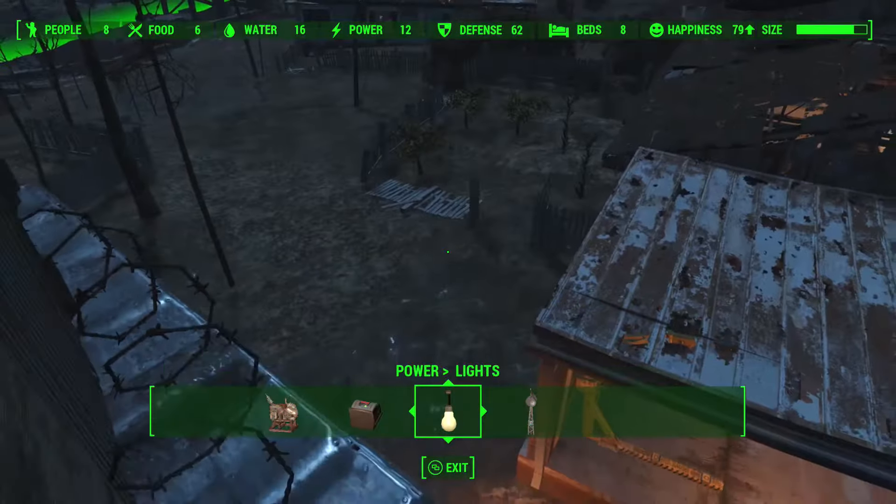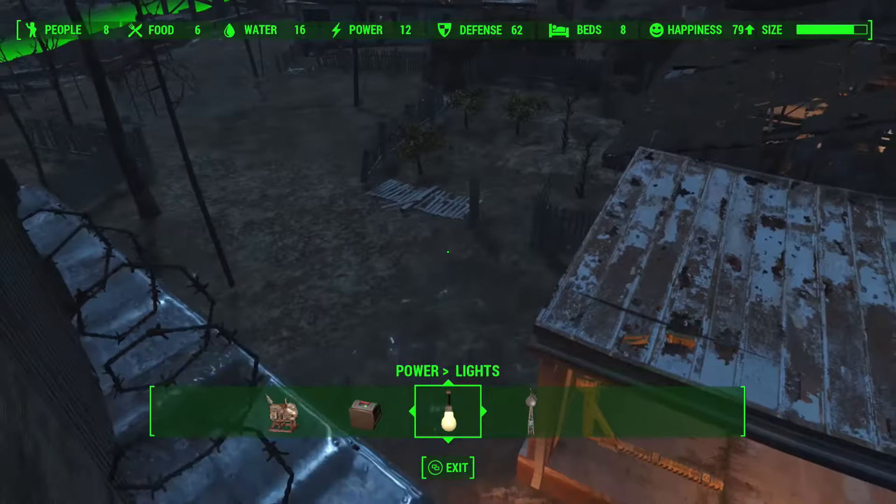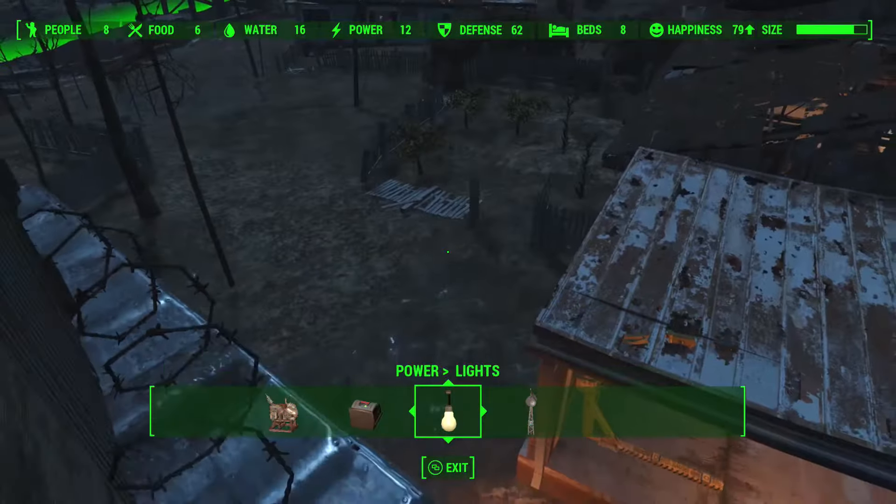Here's a trick I just thought of — you can actually create power grids with all the stuff in this game. Instead of having to run everything directly from a generator to whatever you're trying to power, you can daisy-chain other things that are connected to the generator. So if we go from the pylon to that — bam, powered up. You can just kind of daisy-chain it with the pylons and pretty much anything else that's connected. If that generator had enough power, we could actually run a line from this turret over to this turret and that would work too.